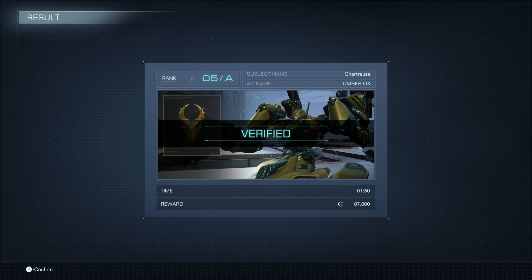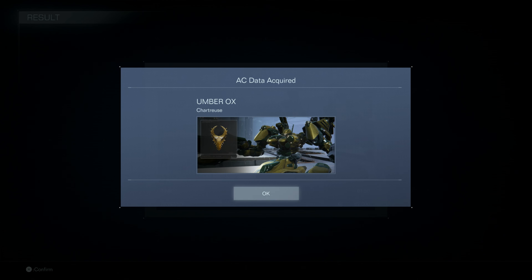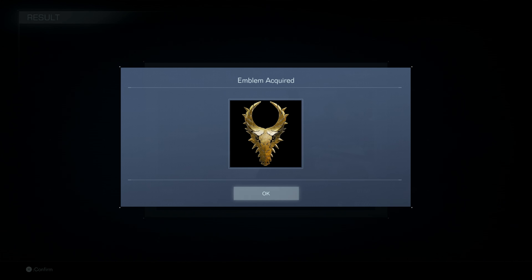We had a hodgepodge of weapons but it got the job done. I was misusing the right shoulder one until basically the very end. We get our currency, our four OST chips bringing us up to 17, the AC data for Umber Ox, and a new emblem.